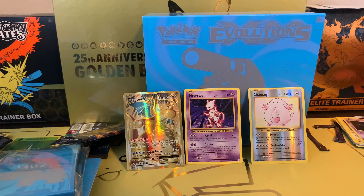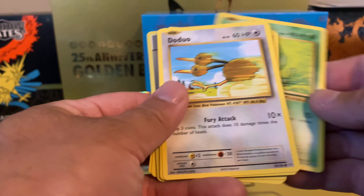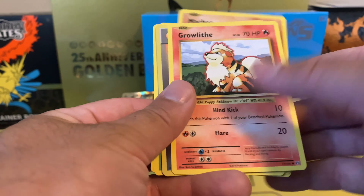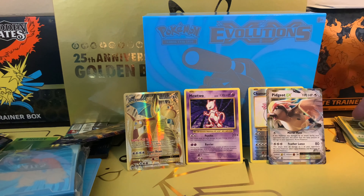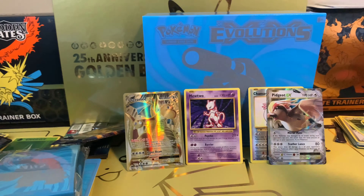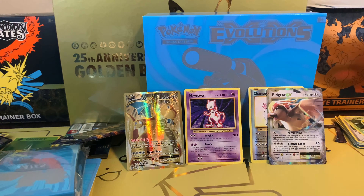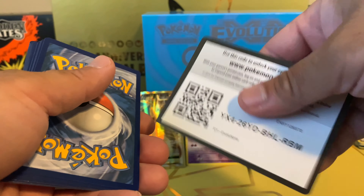On to our next pack. Trainer card, Machoke, Caterpie, Doduo, Pikachu, Machop, Drowzee, Energy card Reverse Holo, and a Pidgeot EX. That is cool — that's a cool card right there. See, that's what I like about opening Evolutions: you have some really cool cards, not just the base sets but the EX cards. I really like the EX cards, especially Dragonite.